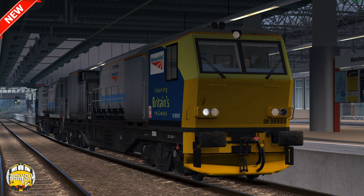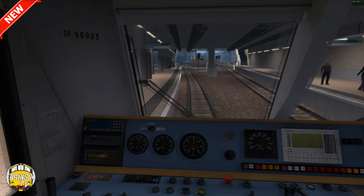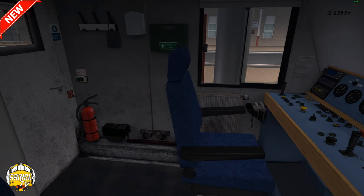This is Gold Star Trains' second release. The first pack they worked on was the tamper pack — we've covered that a couple of times on video and streamed it as well. This is a more modern unit; it was built I think between 1996 and 1997. I've got some specs to go through so we'll cover all that. But it's looking very cool, and it's very highly weathered.